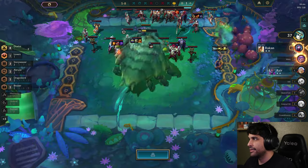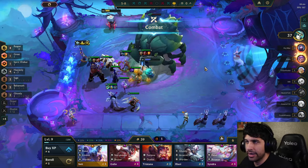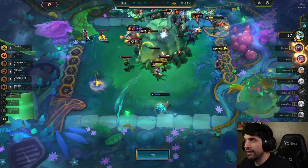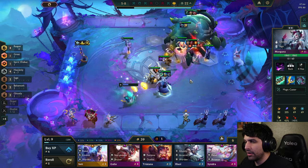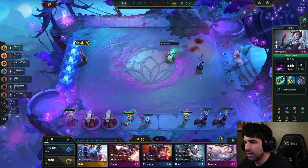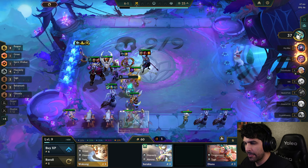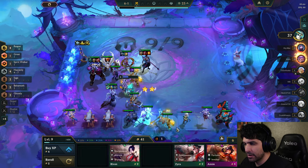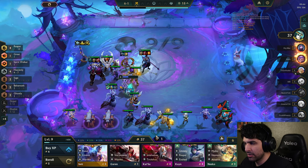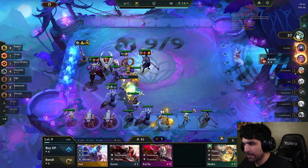This guy's just hitting everything. We're definitely going to roll down — we're going to try to hit three-star Kane because I think we need him to win and get first place. This guy's level 10, which is a little scary. All right, we're going to roll down.